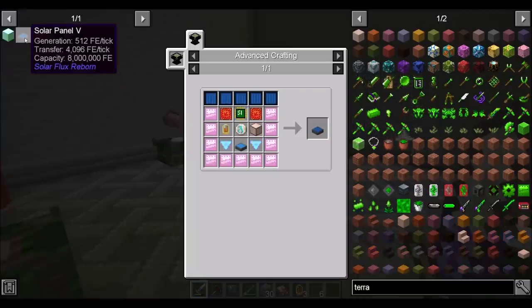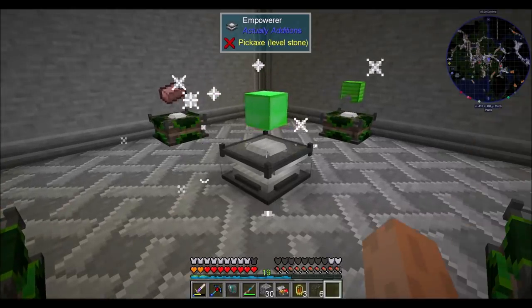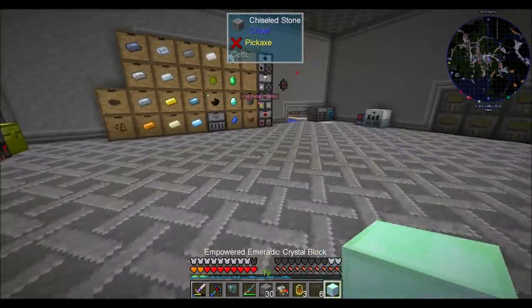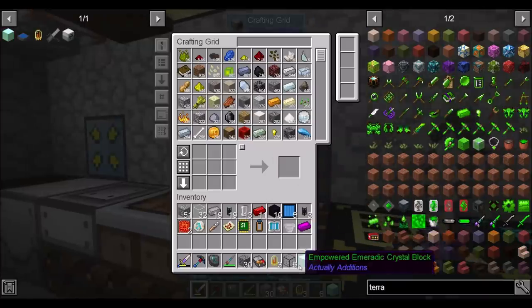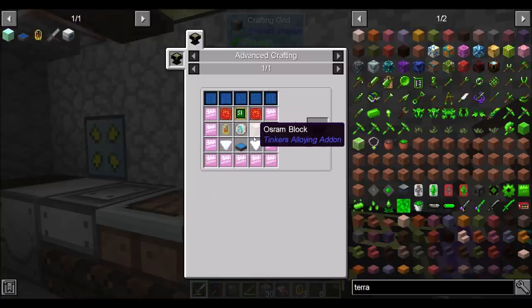So what's this thing going to give me? 512 RF a tick from just solar is not bad at all — not even a little bit bad. And this recipe is not terrible. Definitely not terrible.